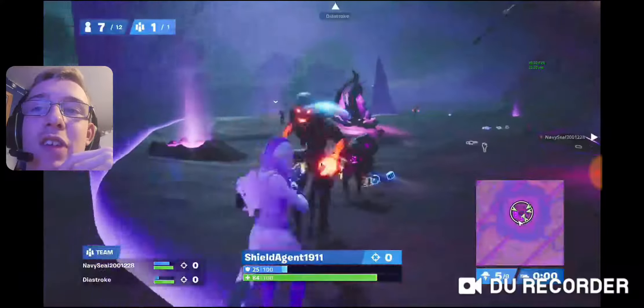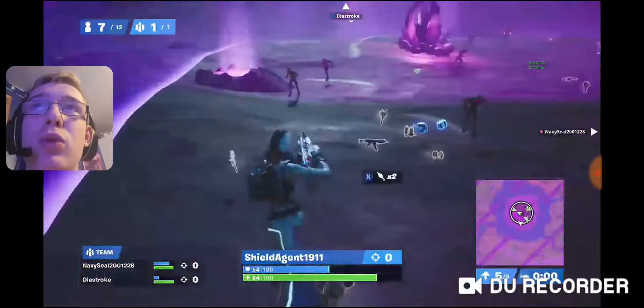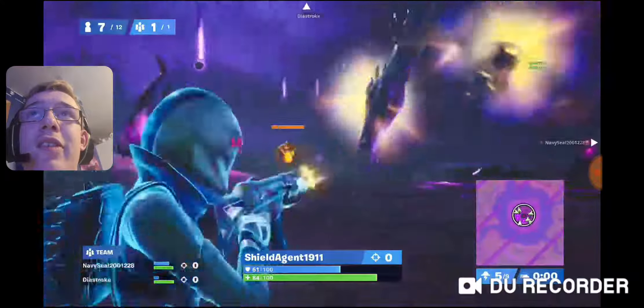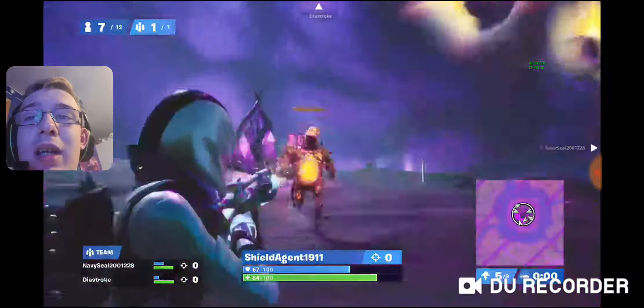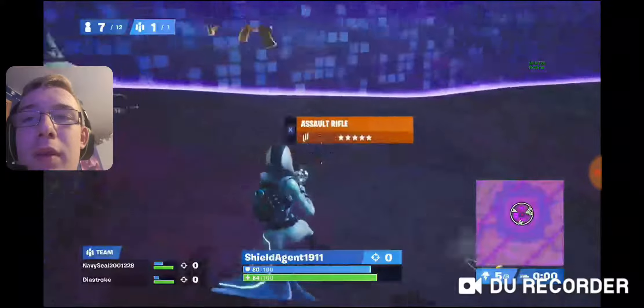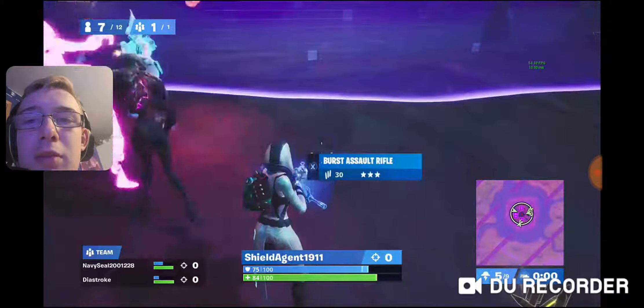A Golden Zombie spawns in and I definitely want to kill him. He drops me a beautiful legendary star, which I don't use completely to my advantage.